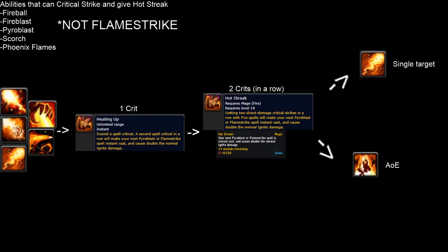Fire Mage is a spec that has revolved around Hot Streak, the core mechanic of their rotation, which is getting 2 crits in a row from any of these abilities: Pyroblast, Fireblast, Fireball, Scorch, or Phoenix Flames. These 5 abilities all count towards the 2 crits. Getting 2 crits in a row gives you the Hot Streak buff, which lets you use Pyroblast or Flamestrike as an instant cast — because without Hot Streak, these spells need to be hardcast. Flamestrike, however, does not count towards the 2 crits of Hot Streak, so for Flamestrike spamming you will need to use more crit resources, because Pyroblast works with Hot Streak and Flamestrike does not.